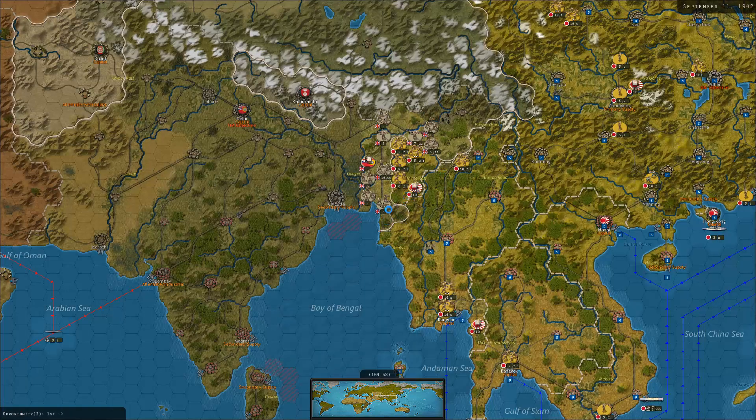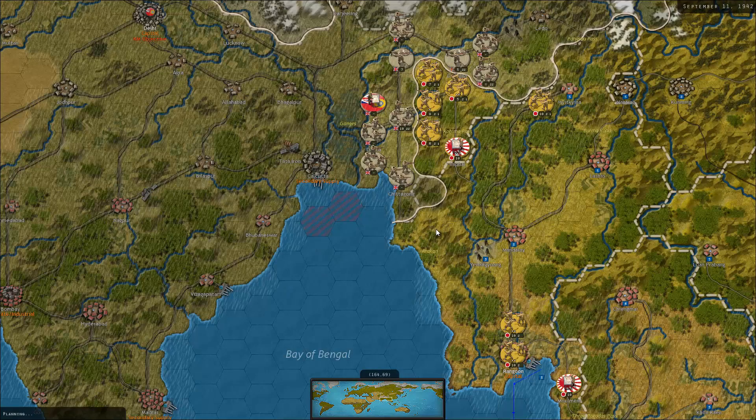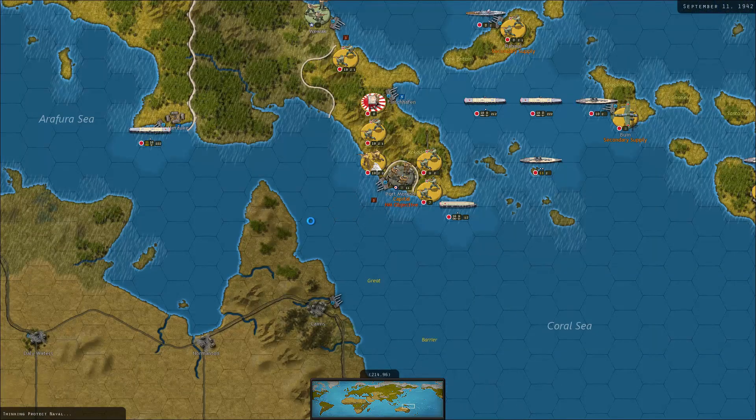We got 360 MPP for the Japanese right now, so that's pretty good. Once the China war is over I'm sure we'll get a lot more, but since they're still fighting that's a bit of a problem. I'm sending everything I've got after them. They're taking that but at least it's a unit that's not attacking.